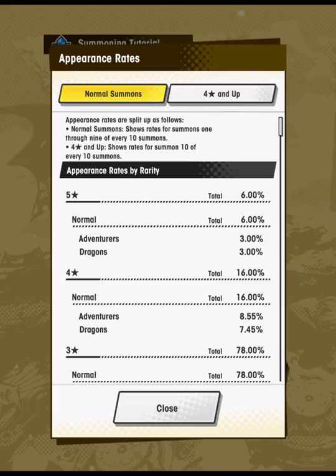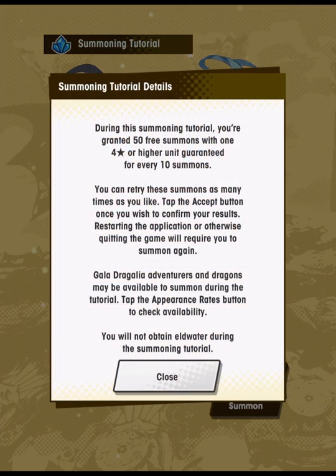One rule for when to stop could be wanting to see at least three 5-stars — that's average. Or you could set a more ambitious rule like wanting four or even five 5-stars, and keep re-rolling until you reach that point. It's actually relatively snappy. Once you go into the summoning you can't go back, so it's important to read the tutorial details and appearance rates page before committing.